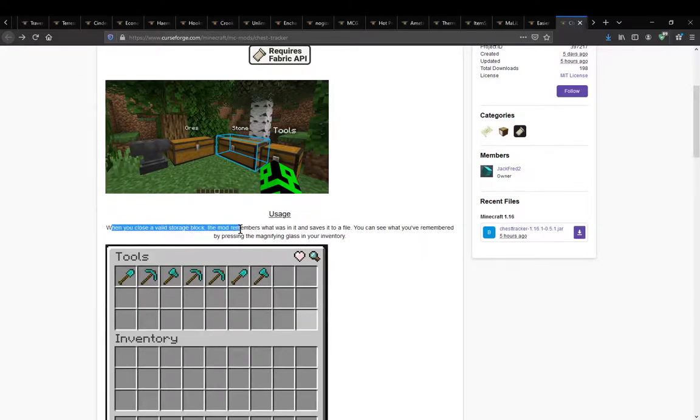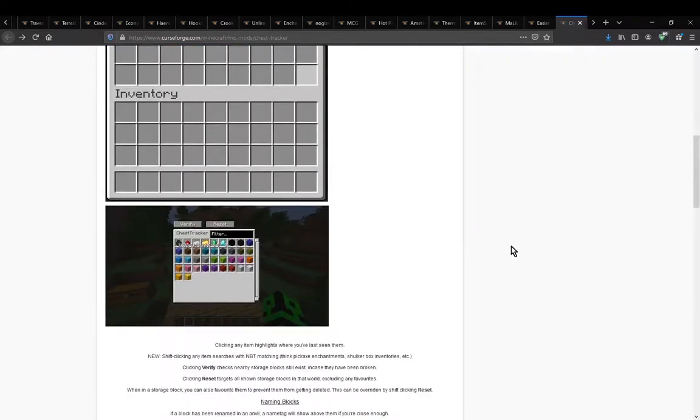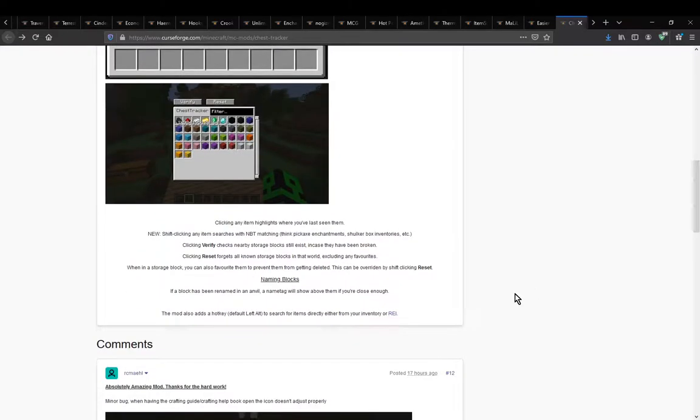When you close a valid storage block, the mod remembers what was in it and saves it to a file. You can see what you've remembered by pressing the magnifying glass in your inventory — this will appear in your inventory, not just on storage blocks. There is also a favouriting icon as well. You can press the magnifying glass icon and it will show you the contents of a chest, you can filter out stuff, verify, and reset certain inventories you've already interacted with.